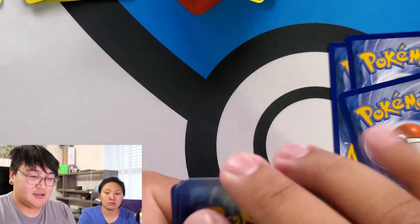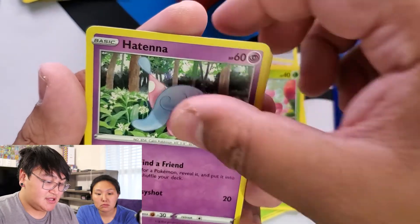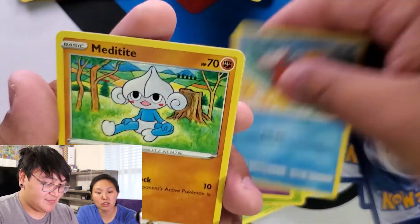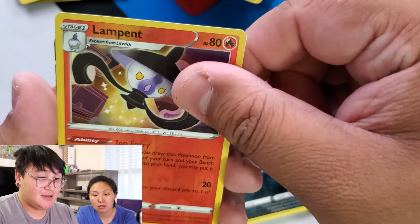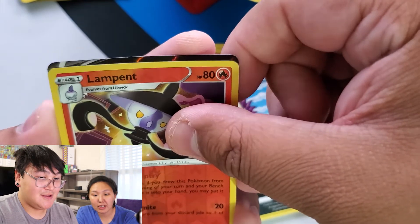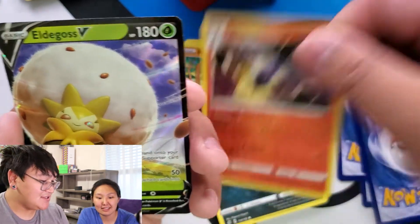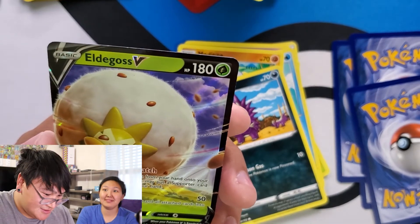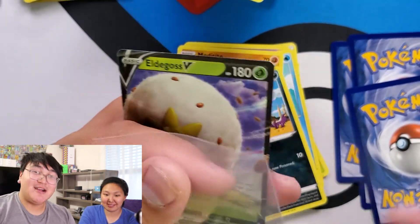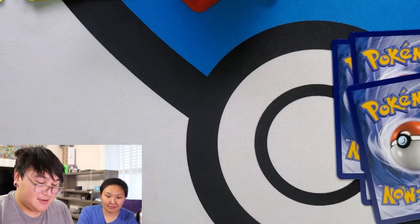Save the energy. Full Heal, Sonia, Masquerain, Applin, Hattena, Magikarp, Meditate, Stunky. Reverse Holo Lampent. Hey, Eldegoss V — do we have this one? I don't think so — wait, we do. It could go in my grass deck.